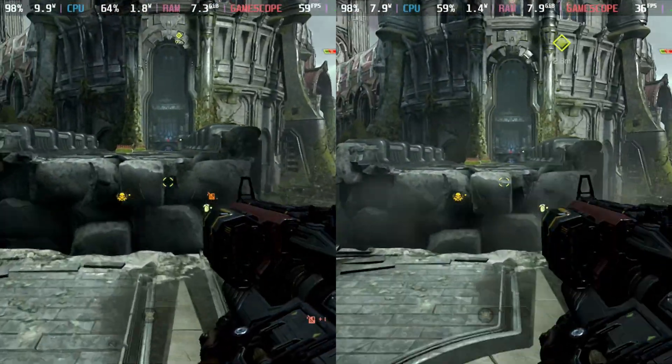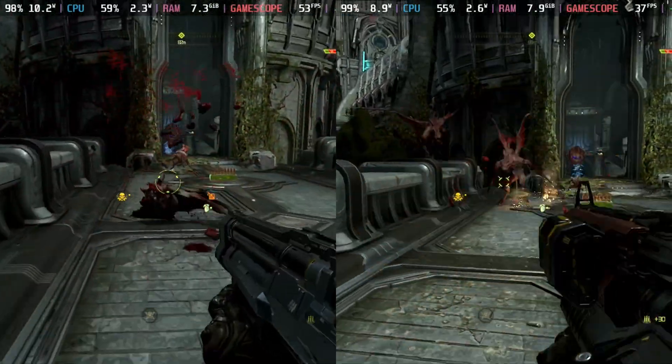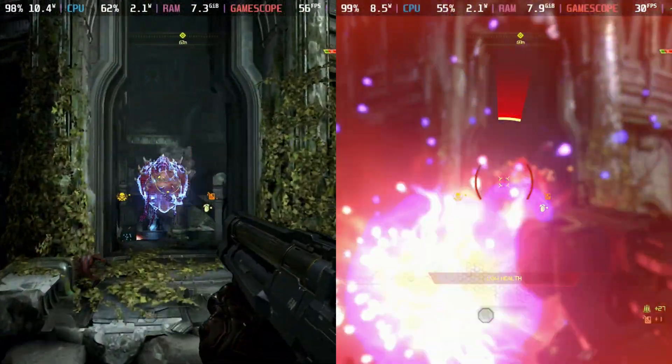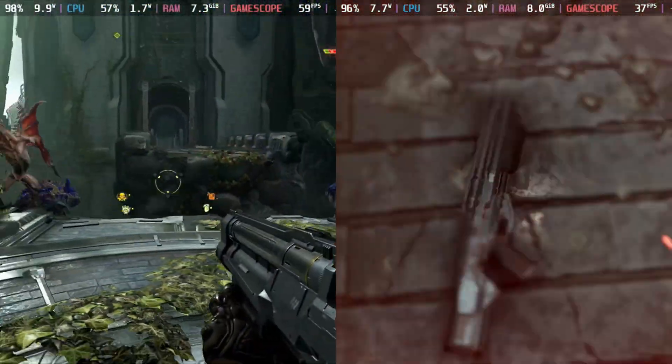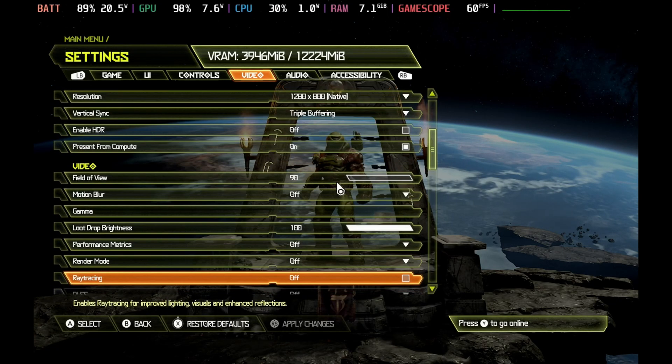The Steam Deck just got ray tracing — no seriously, it has got ray tracing. Well, only in Doom Eternal right now. This is only on Steam Deck OS 3.46 at the moment, which is in the beta and preview channel, which got updated today and does now enable you to turn on ray tracing in Doom Eternal.